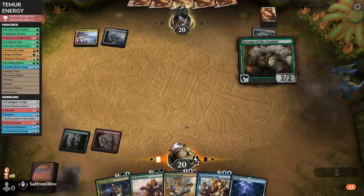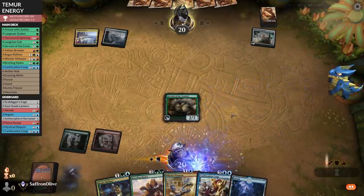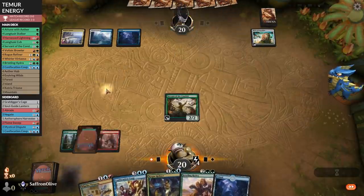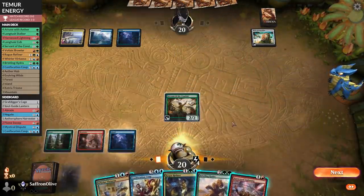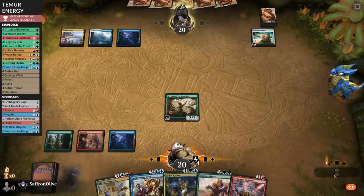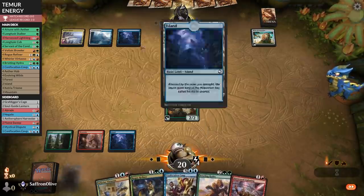Servant of the Conduit — Jeskai Control. Wraths are a concern. Let's just attack. I think we want to hold on to Bristling Hydra as our post-wrath play ideally. So attack with Rogue Refiner — we have to assume that's what our opponent is trying to do. Hexproof is so good against everything except wraths, so we don't really want to waste it.